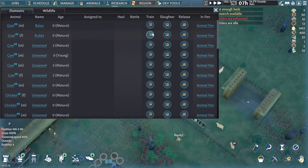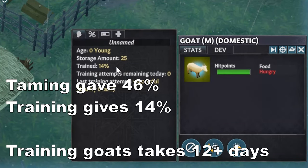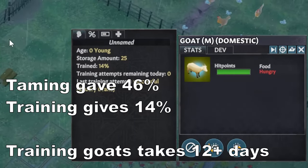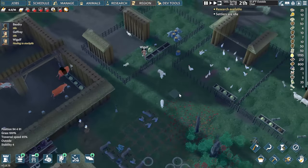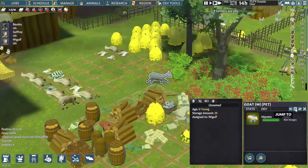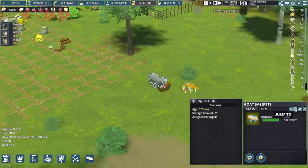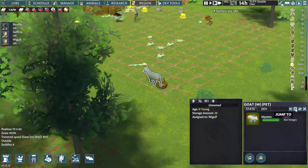Domesticated animals can be further tamed into pets. This system works similarly to their initial taming from wild to domestic, and the bar fills even more slowly — expect this process to take entire seasons, even for easily domesticated animals. Pets are allowed to ignore doors and will roam around the settlement. They can even handle some simple tasks. While all animals can be turned into pets, not all animals do every task. Wolves and foxes will attack enemies, while others, like sheep and goats, can occasionally haul goods.